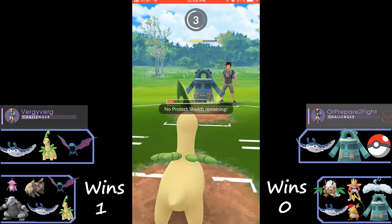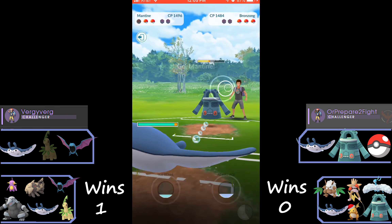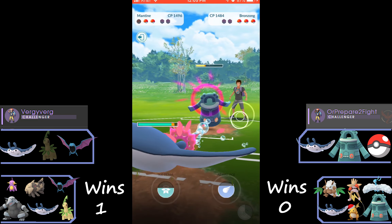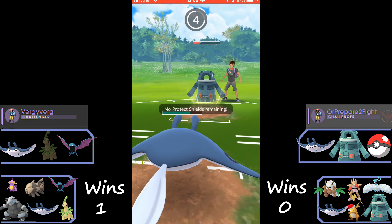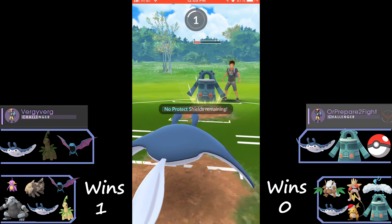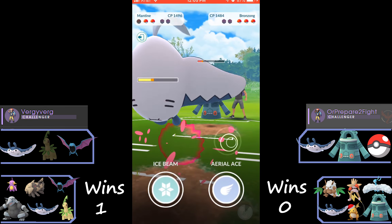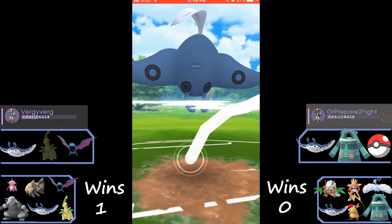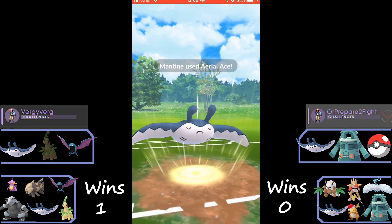I didn't think that through right there, but I do realize it later on in some of the other matches. We ended up bringing in Bayleef — really poor decision on our part. Bronzong is going to be using Confusion and Psyshock, which is going to do a lot of damage to Bayleef, so we made a little bit of a mistake there.